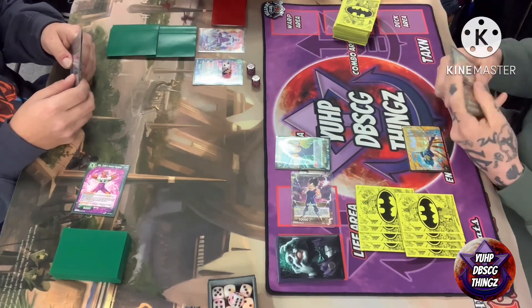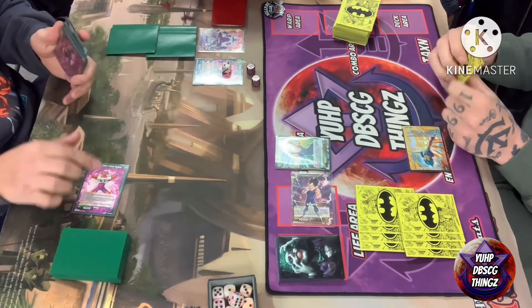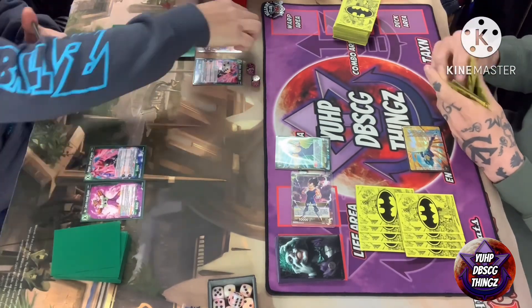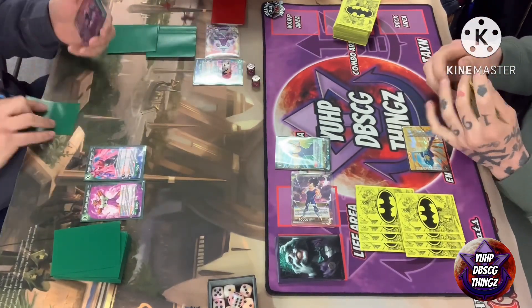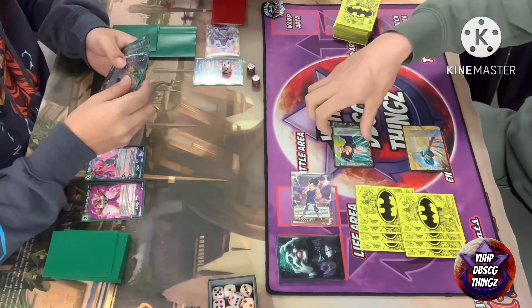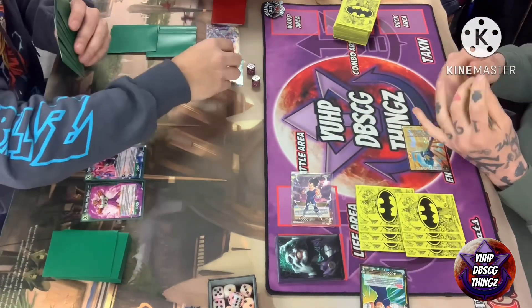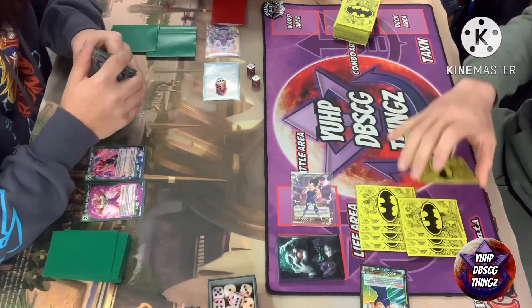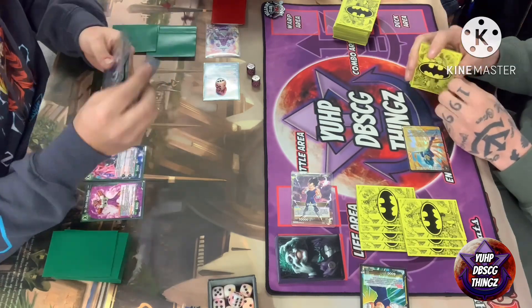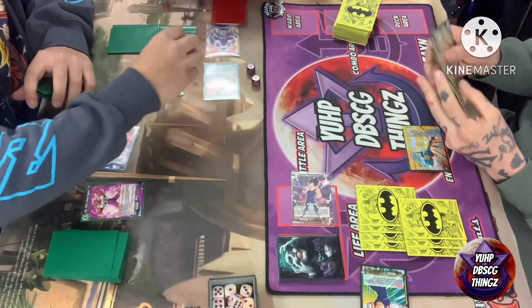Vegeta starts with a charge of an extra card and then plays a one-drop, swinging with the leader and leaving it there at 10k. Turn passes to Cooler. Cooler swings after charging his energy, using his leader auto to take a life and draw one card, using the uptick on his unison to swing for 15k. Vegeta did combo out the one-drop from hand to survive the 10k leader swing.